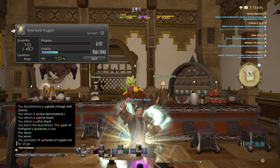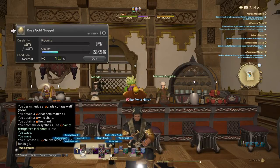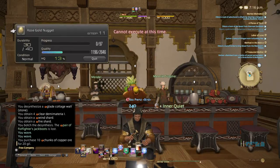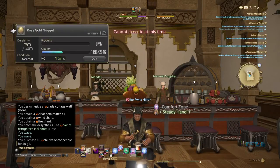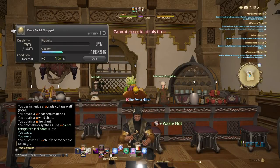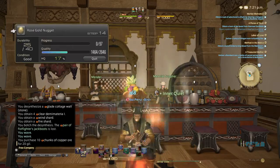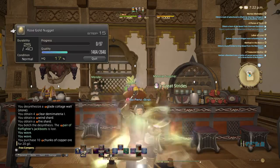So after that, we're going to use Master Mend to go ahead and give ourselves our full durability back, and then go into using the second set of the macro. As you can see, it is showing all the things that it's going through — Steady Hand, there goes Waste Not. In between all these, I basically have Tricks of the Trade set up. I'll show you the macro after I'm done doing this.